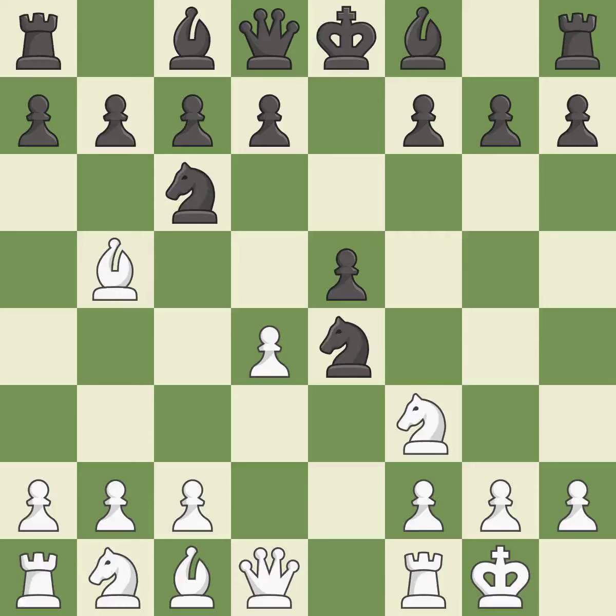d4 opens up the center, attacks the e5 pawn, and allows the dark-squared bishop to develop. Nd6 retreats the knight to a central square where it attacks the bishop on b5. dxe5 opens up the center, captures the e5 pawn, and attacks the knight on d6.